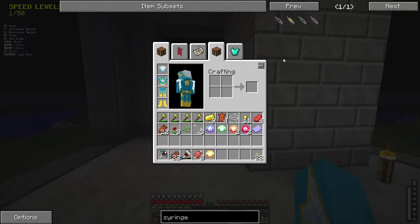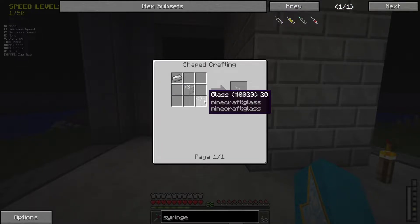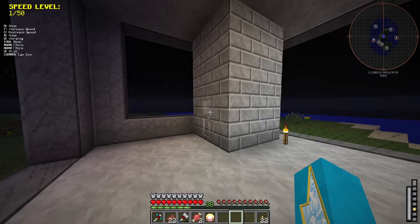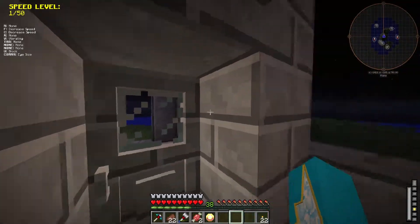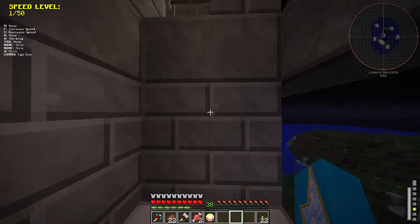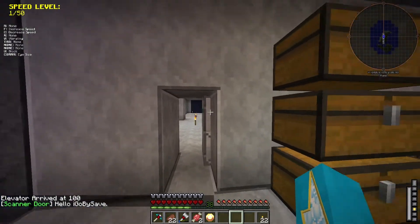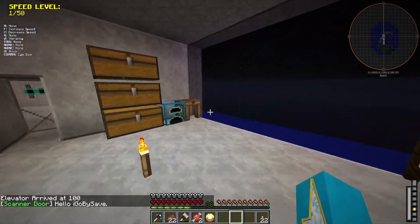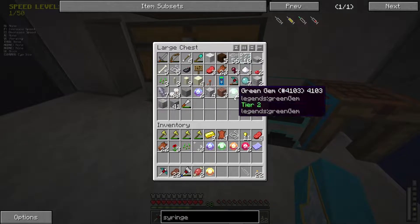What we'll need to start with is getting a syringe. A syringe is just two pieces of glass and an iron ingot — you can get that pretty quickly. I actually need to go back up to my room because I have the stuff for that there. Also, as you can see, I have a retina scanner door, which I think is pretty cool. You just kind of look at it and it'll open and close. Syringe completed.